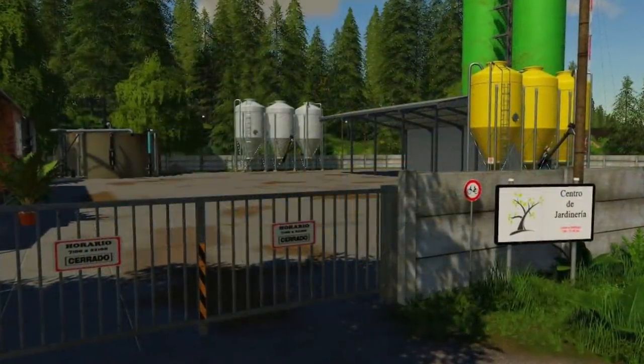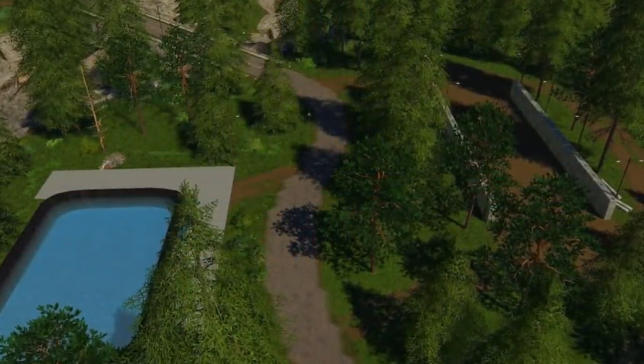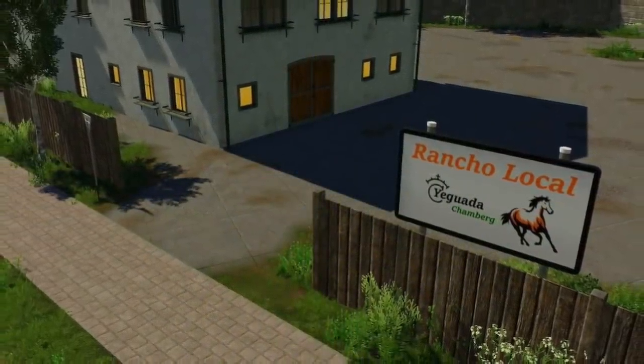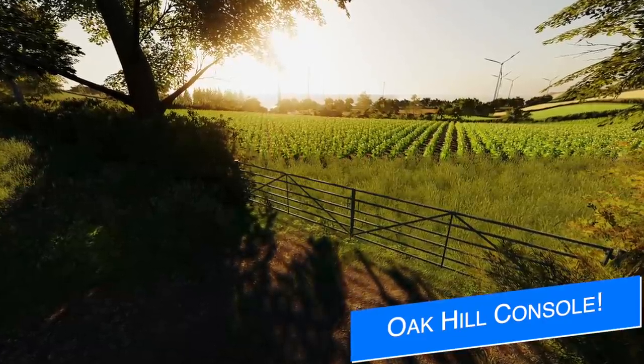Jabba shows off some new screenshots from his next map Shamburg Valley. He has been teasing this map and showcasing different locations around it for the past few weeks, maybe a month or two, and it is great seeing this map progress. Jabba is the same modder that brought us Old Farm Countryside, as well as all of the versions of La Cornella and some other great mods that lots of you enjoy. I look for this one to be one of their best maps yet.